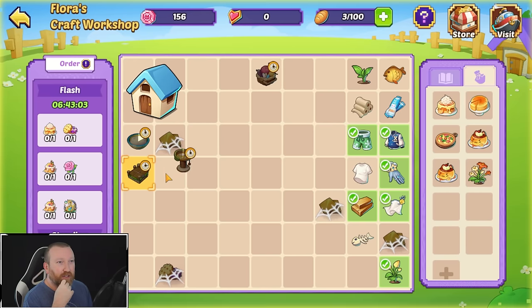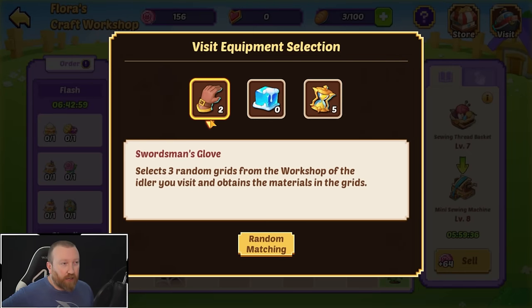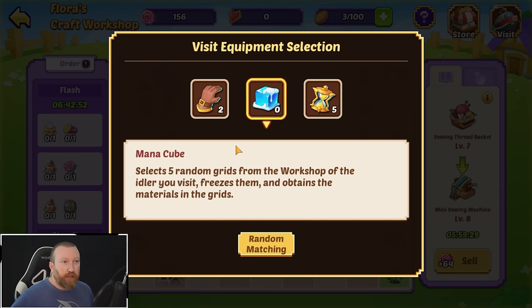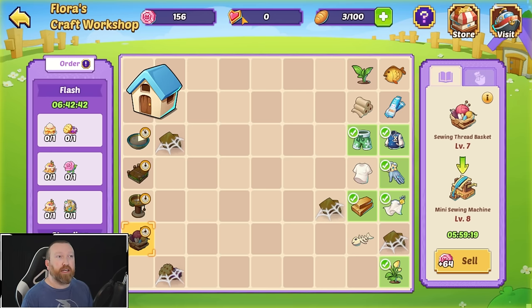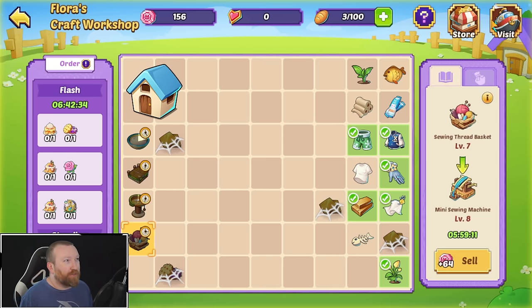These are all of our production facilities that we have unlocked currently. Visiting other places is very important — these are going to be able to get you bonus stuff. When you use a mana cube you actually go to somebody else's grid and freeze their stuff, but you claim up to five spaces of stuff completely for free. The problem is when you get something frozen, it then costs 20 of these to unlock it because it'll just be frozen on your map. So keeping important things hidden away can be a good advantage if you're playing competitively.